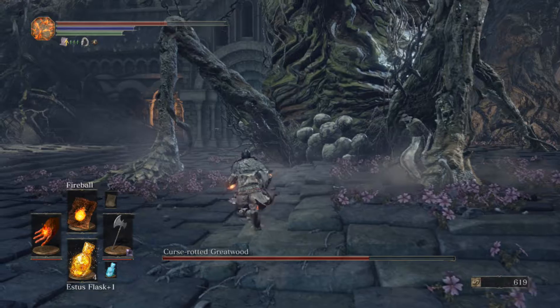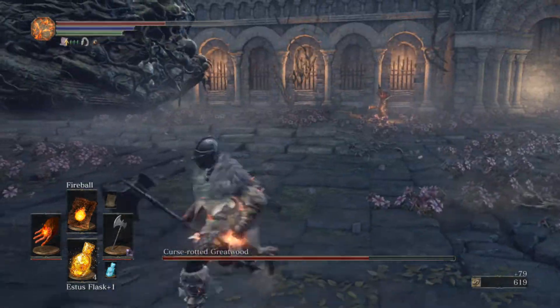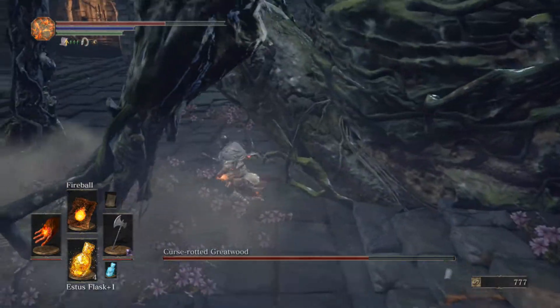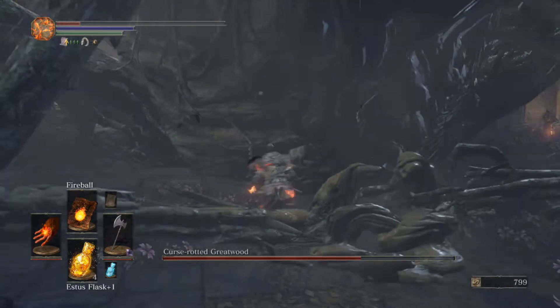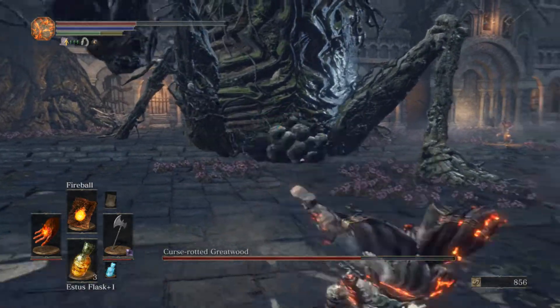That's his hand gone. Can I get his leg here? Yeah, that's his leg gone. Right, I'm going to go between his legs — hold your breath, it smells in there. Actually we're not going in yet, because he's about to swipe.